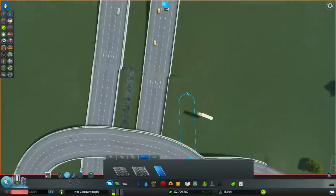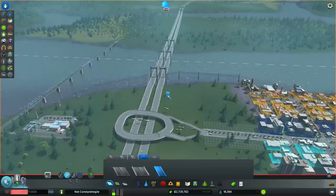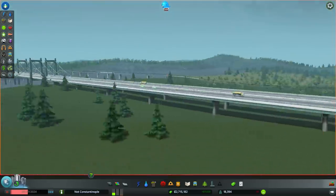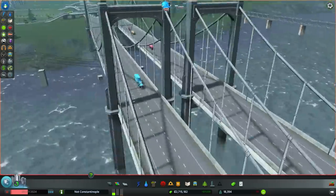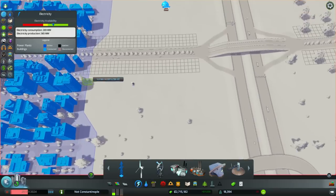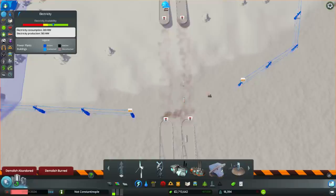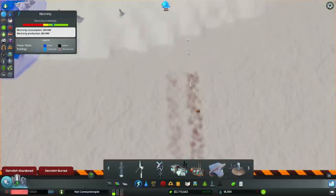Oh shoot, doesn't fit — that's a problem, because you can't actually connect to a bridge piece. We can destroy the bridge, I guess. Can I buy that tile? I sure can. So we can just destroy that bridge and rebuild it, because the problem is the way the bridge is done right now — we can't actually connect stuff to that bridge.